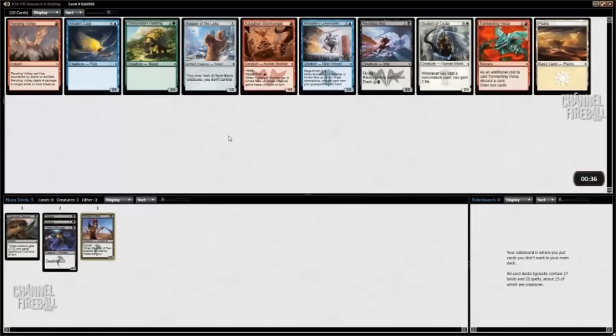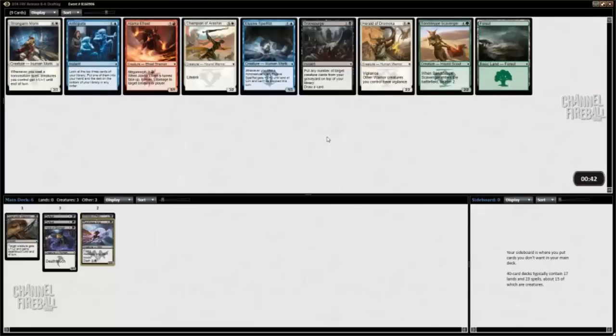Reckless Imp is the card I'll take here. None of these cards are particularly interesting, and none of them make me want to go a second color, so staying black allows me to stay as open as possible for later. It's just a good card — I'll definitely play it.